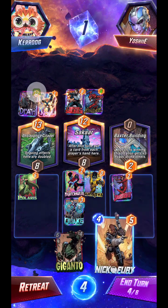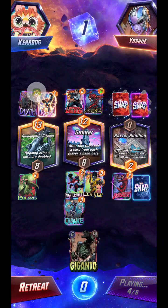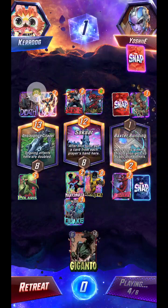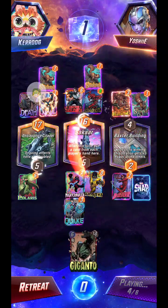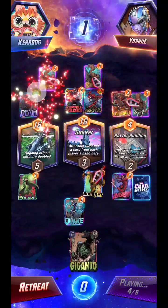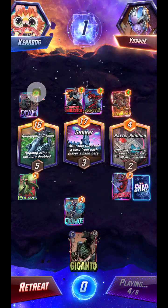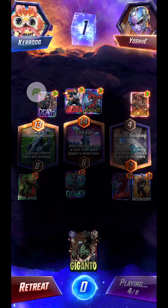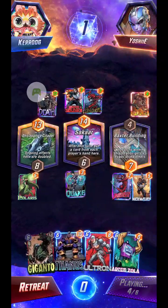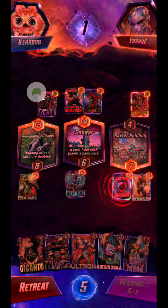Not great. I'm going to build up the Baxter Building and try to maintain that three-point lead with an eye toward throwing Giganto on Onslaught at the end of the round. There's Killmonger. The problem is he's probably going to throw Null on the Baxter ability, and that'll be very painful for me. I really should be building up Sakaar instead.